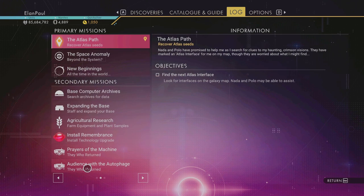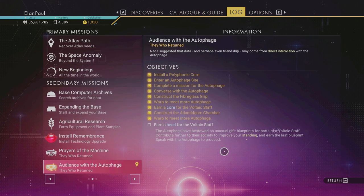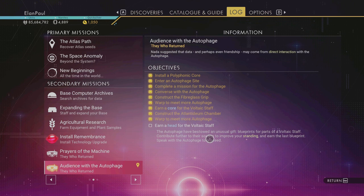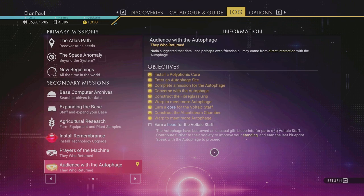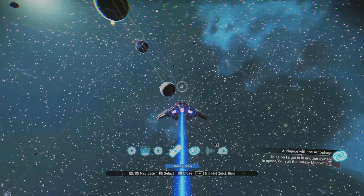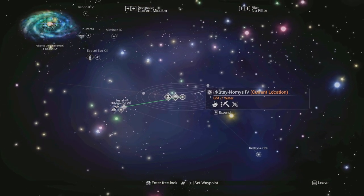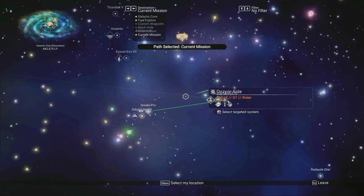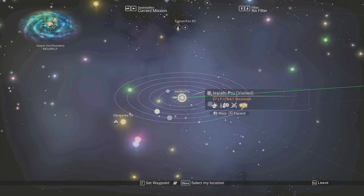We need to earn ahead on the voltaic staff — we've got to contribute to prove our standing, and we've earned the last proving. So we have to speak with the autophage to proceed. Let's go into our warp drive — it's already telling us where to go. I found a ship in that system so don't pay any attention to it — I'll show it to you later.